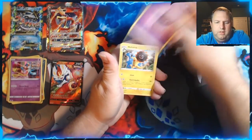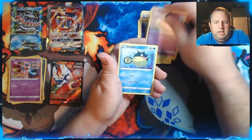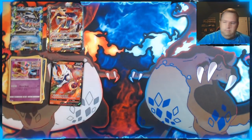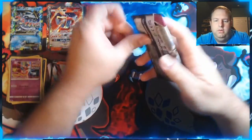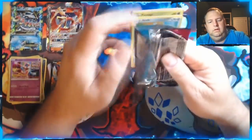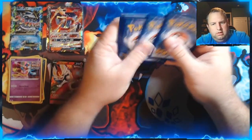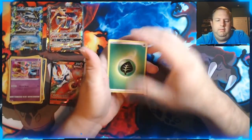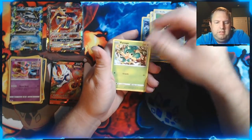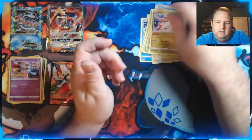We got Heliolisk, Dunsparce, Cramorant, Minun, Baltoy, Galarian Corsola, Qwilfish, Vulpix, a Reverse Holo Musharna, and a regular Electross. Then a Genesect pack — Psychic. We got Lapras, Schoolboy, Cilan and Chili and Cress, Clefairy, Pansage, Wooloo, Pancham, Galarian Darumaka, Rotom, and a regular Latias, which I actually do need.